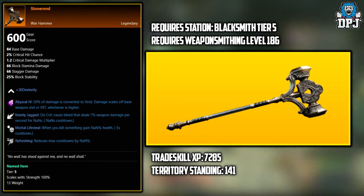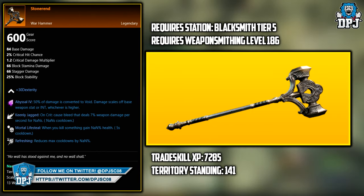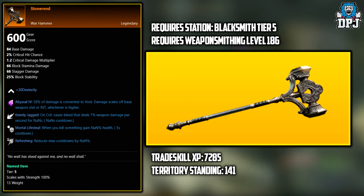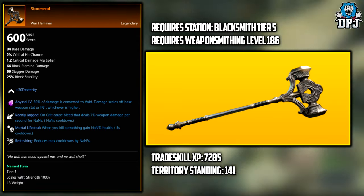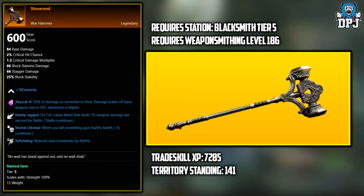Next up we have the Stone Event. This is a legendary warhammer that can be crafted using weapon smithing once you are high enough level and have access to the required smithies. It requires a blacksmith tier 5 station, a weapon smithing level of 186, trade skill XP of 7285, and territory standing of 141.